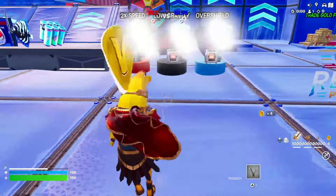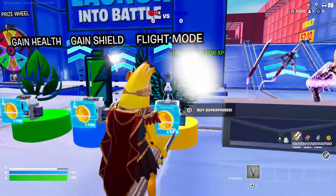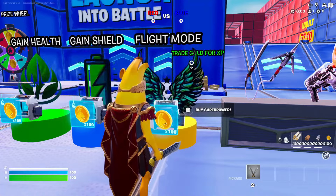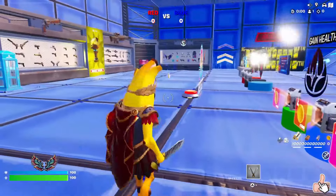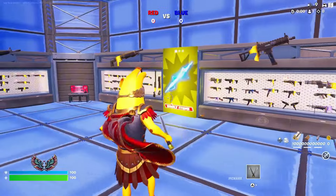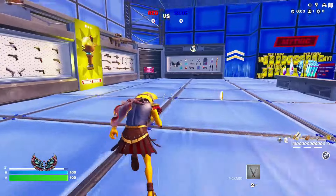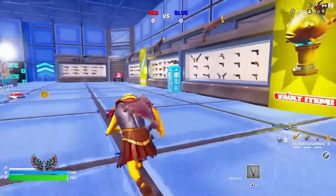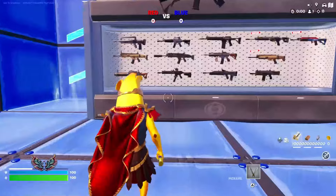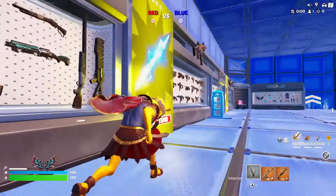As soon as you get a hundred coins, go over to where it says 'Flight Mode' and quickly buy that superpower to activate it. You'll know it's activated because you'll see at the bottom left corner that you can now fly. Once you can fly, go ahead and get a couple of guns — it doesn't matter which ones you choose. I'm just going to go ahead and select a few.